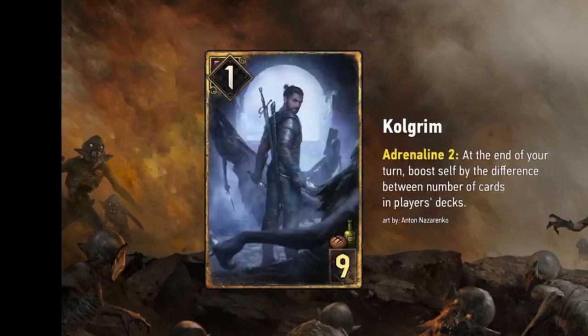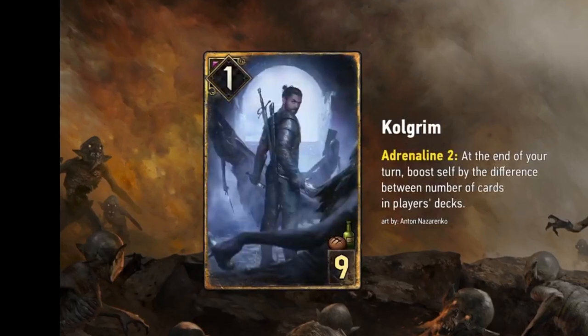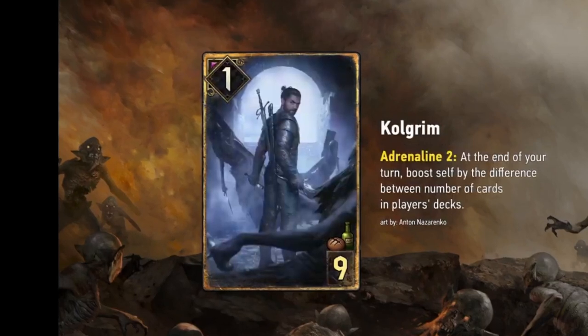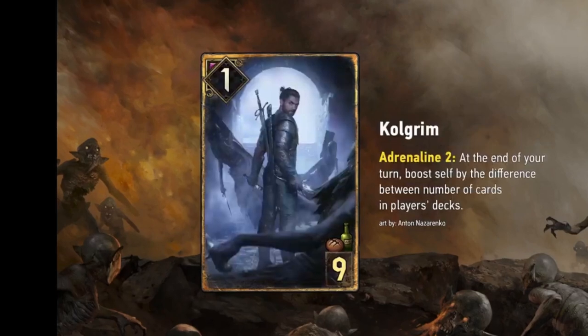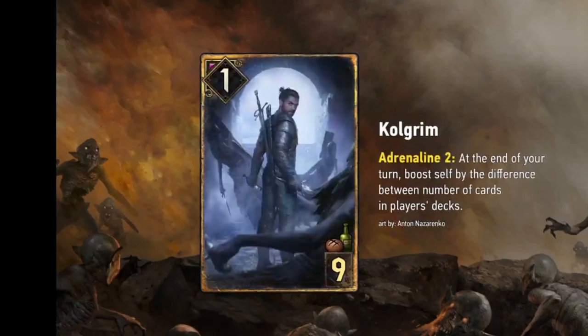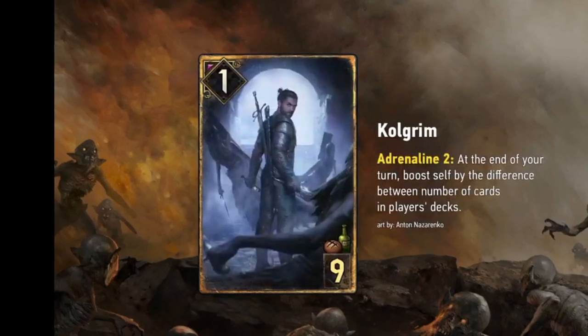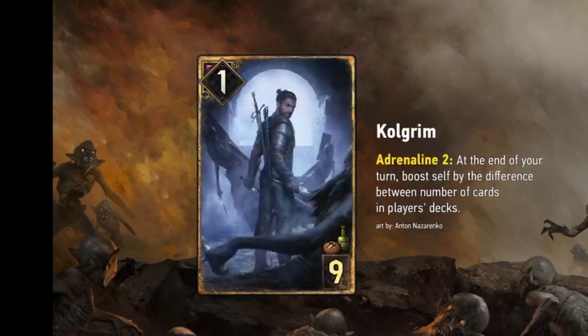First up is Colgrim. Pretty cool card. It looks like some of the factions are getting specific witchers, which is pretty cool. New keyword: Adrenaline. It goes by how many cards you have in your hand at the end of your turn. So if this one is Adrenaline 2, you play it with three cards in your hand and then it pops off each time at the end of the turn as long as it doesn't get removed.